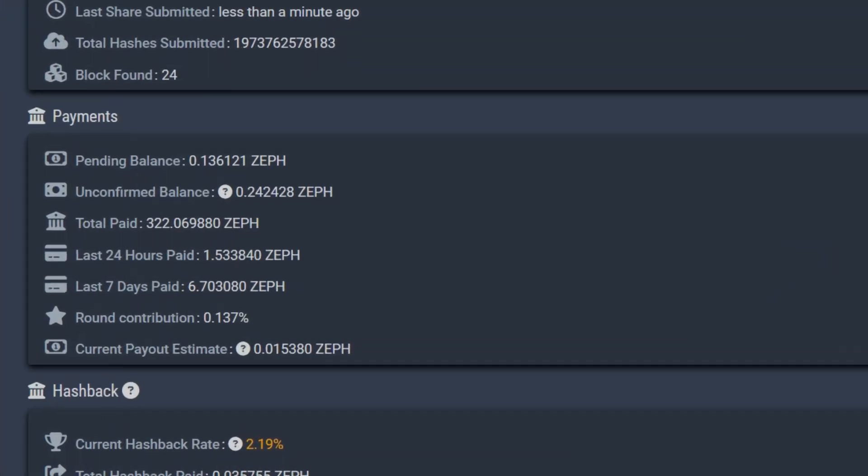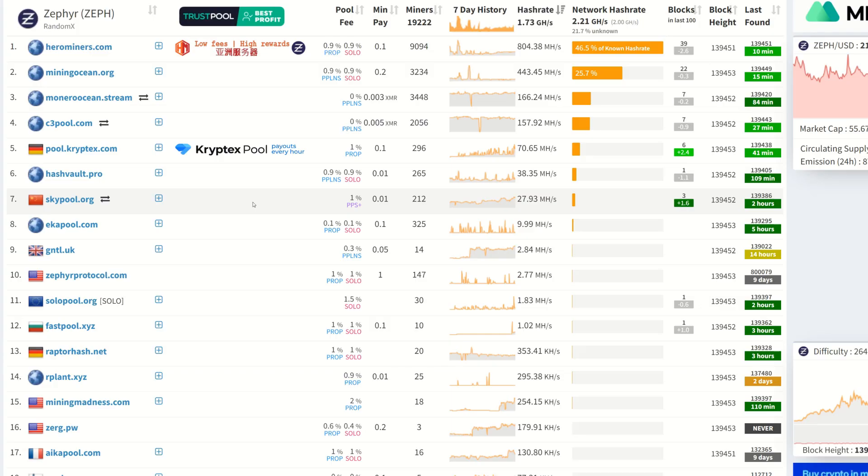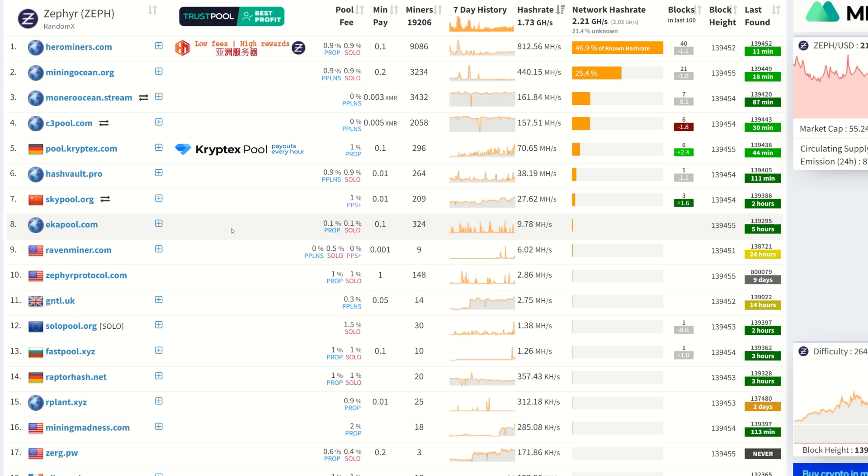I've been mining on Mining Ocean — as you can see, 322 Zeph has been paid out so far. I originally started on EK Pool, but EK Pool was doing some shady stuff in the background: numbers weren't matching up, we weren't getting the coins we were supposed to on other coins, and I wasn't getting it on Zeph according to my spreadsheet either.